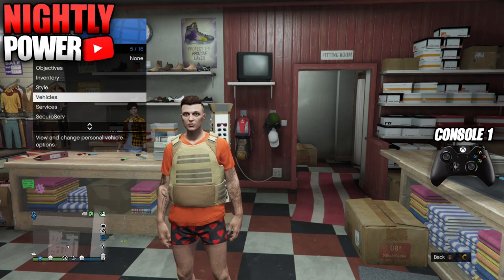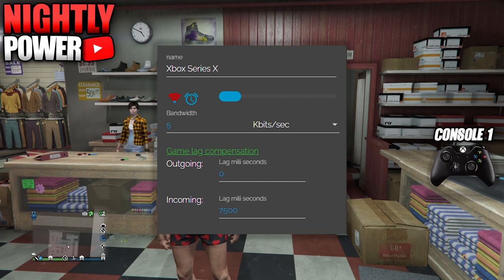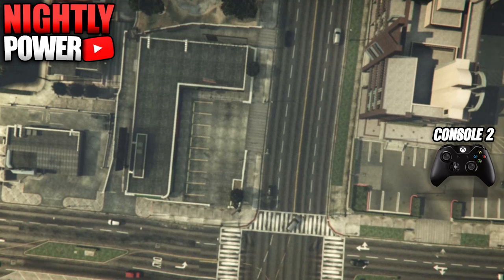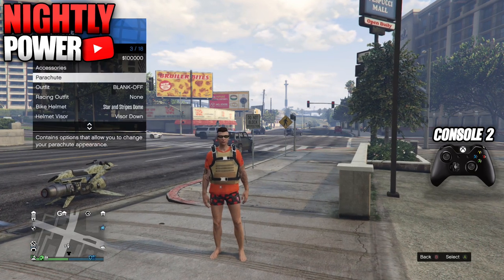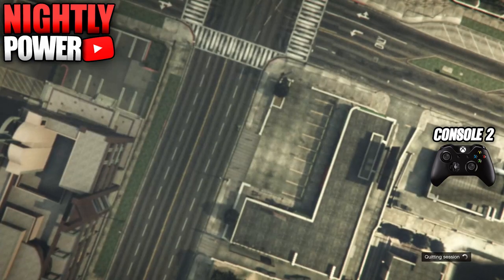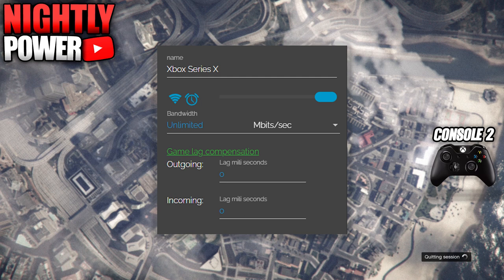Now you are ready to do the two console method. Select the C1 outfit and equip a classic parachute bag. Go on to NetCut and lag the connection on console 1: set incoming to 7500, change Mbits per second to Kbits per second, and set the bandwidth to 5. On Xbox, wait 5 minutes before logging into console 2. When you log into console 2, head into story mode first then go into online. Switch your outfit to console 2, wait for the orange loading circle, then push down on the D-pad and select any story mode character. When you get into story mode, quit the game.